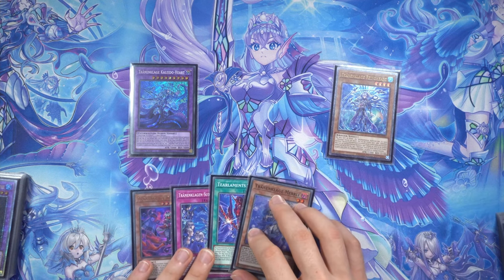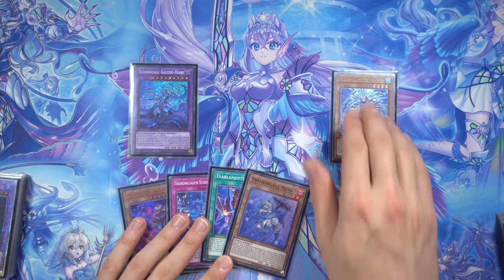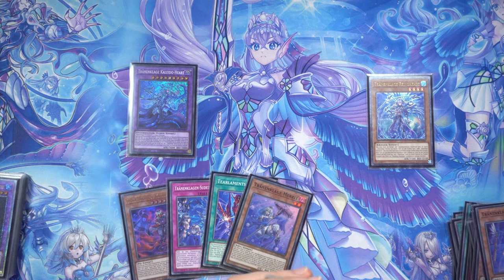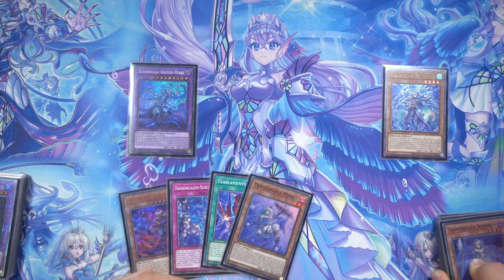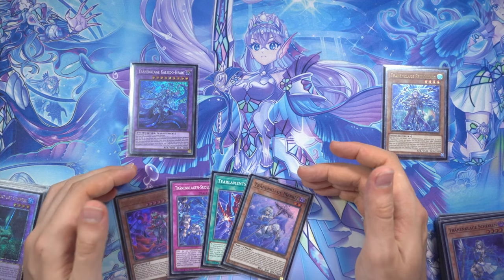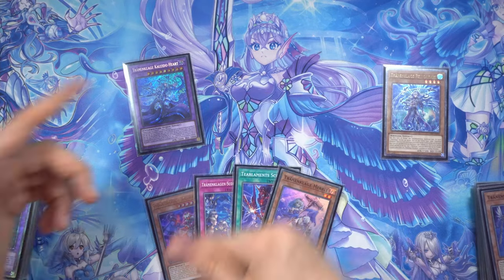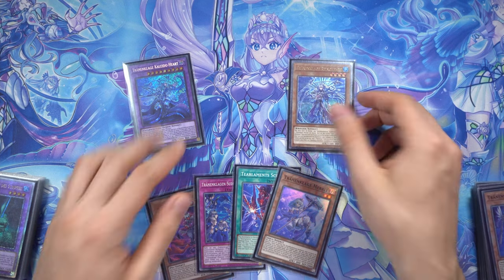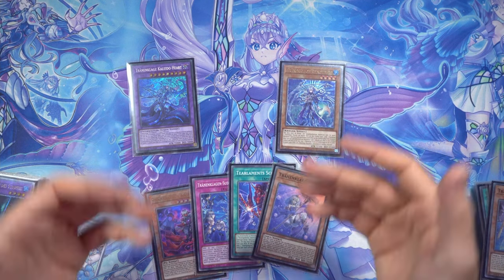Using Rhino Heart's graveyard effect proactively is something newer players rarely do. Usually it happens accidentally or via Grief. But actively milling Rhino Heart - through Kaleido Heart or Foolish Burial - to then use his discard effect on Tier hand cards is very powerful. Don't just mill him hoping to revive him later; think about using Rhino Heart to proactively send Tier cards from hand to grave. That's what these tips and tricks are for - new options when you're in a tough situation.